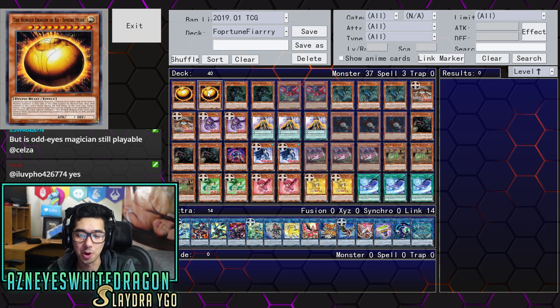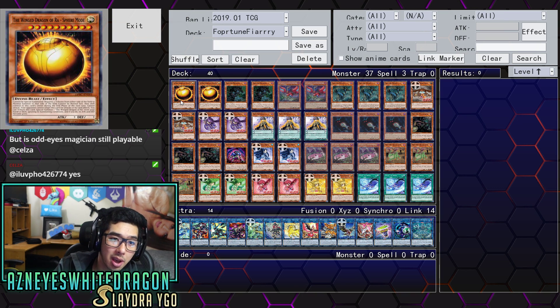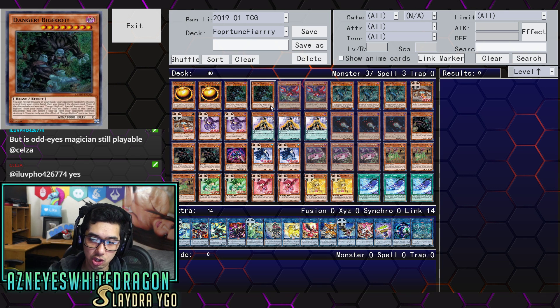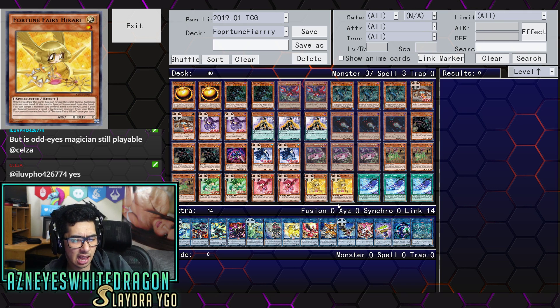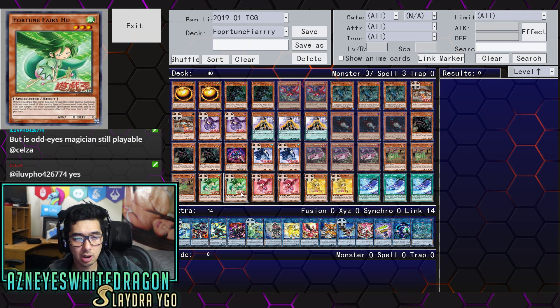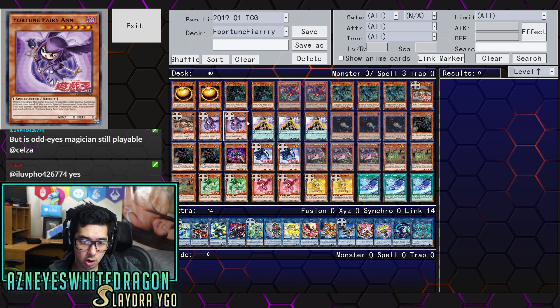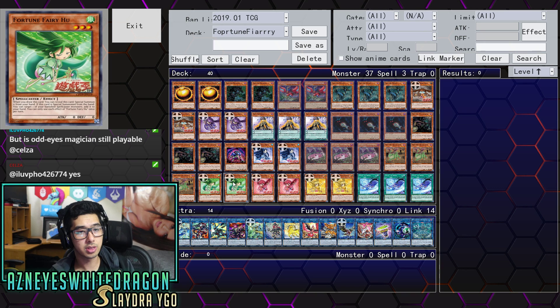The extra deck is pretty much optimal. The most important thing I think is Winged Dragon Ra Sphere Mode - it's too good because you don't need your normal summon. If your opponent opens up with a board of negate, negate, negate, you can just go ahead and throw up Winged Dragon Ra Sphere Mode, summon the dark Doriado, stack your entire deck, and then you can go ahead and Danger through it. The Fortune Fairies' effect is just to cycle you through some of your cards. The Earth one makes it so each player draws a card, the dark one makes it so you banish the spellcaster, and then later the green one lets you target one of your banished spellcasters and add it to your hand.